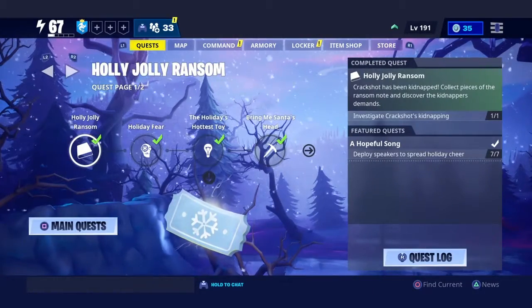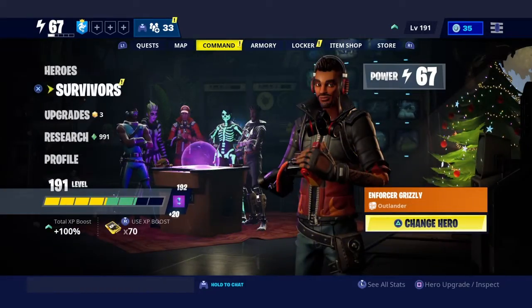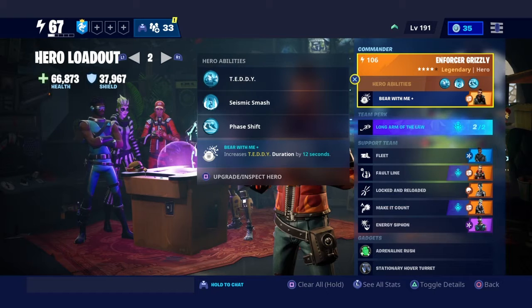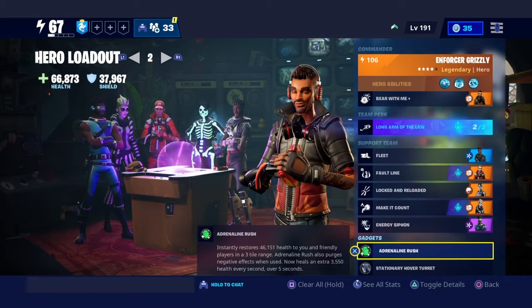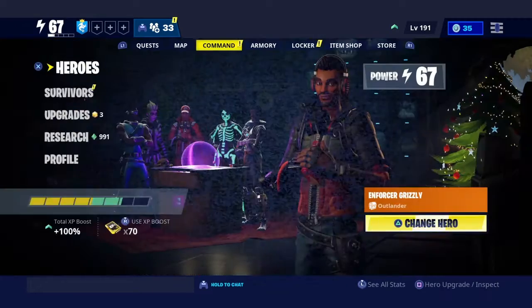Before I go through this, I'm going to start off with a preparation phase. For your hero loadout, I recommend Enforcer Grizzly, or an Outlander who has Enforcer Grizzly's abilities: Teddy, Seismic Smash, and Phase Shift. I also recommend the Adrenaline Rush gadget and Stationary Hover Turret — they are really good for this. Adrenaline Rush helps if you get in a bad situation with Husks, and Stationary Hover Turret will demolish anything in its way.